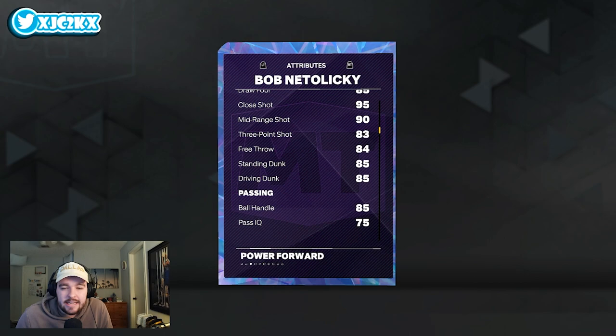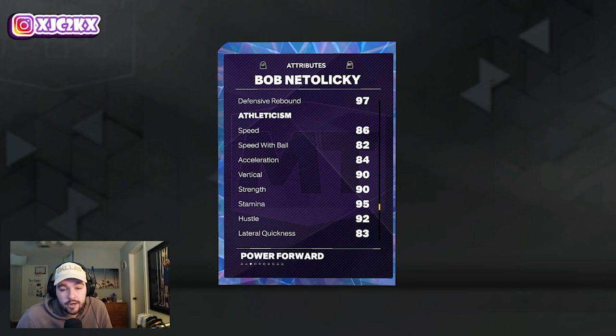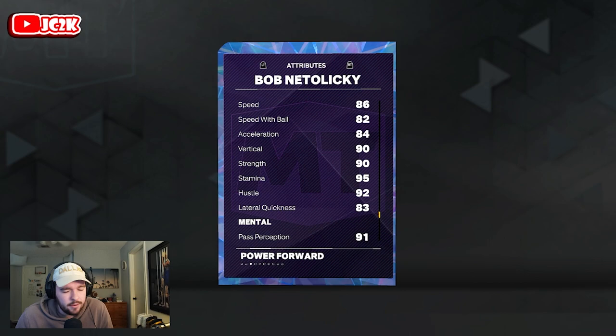So 6'9 power forward, 96 offense, 99 defense with an 86 driving layup, 95 post fade and post hook, 90 mid-range, 83 three ball, 84 free throw, 85 standing and driving dunk — really solid. 85 ball handle for a power forward is amazing. 94 block and interior is also incredible. Really good perimeter stats, incredible rebounder. 86 speed, 84 acceleration — a tiny bit low.